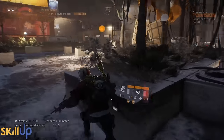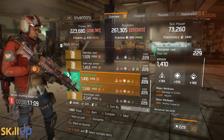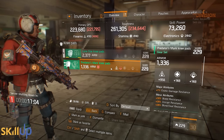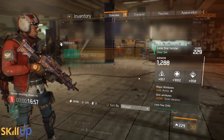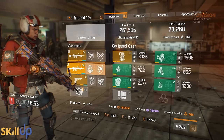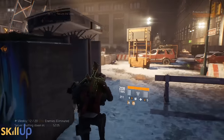I would absolutely recommend grouping up — not necessarily because it makes it easier, just because it makes it so fast and so lucrative. And I did forget to mention: the Lone Star loot weighting on high value target missions has been removed, which means you can get any gear set from those missions. You'll see here that quite a selection has dropped for me — a mix of everything. You still might get some Lone Star gear, but you've got just as much chance of getting a completely different gear set altogether.